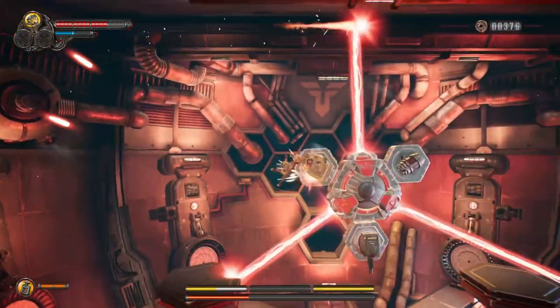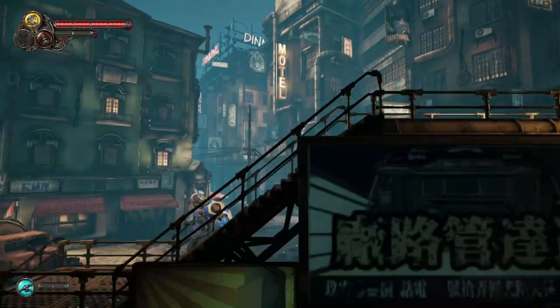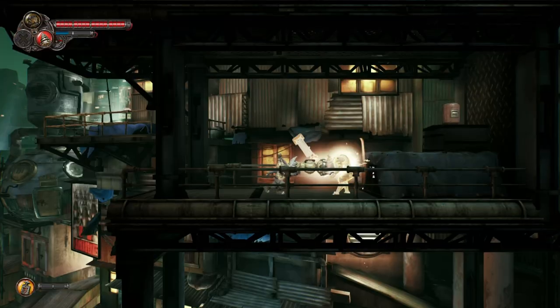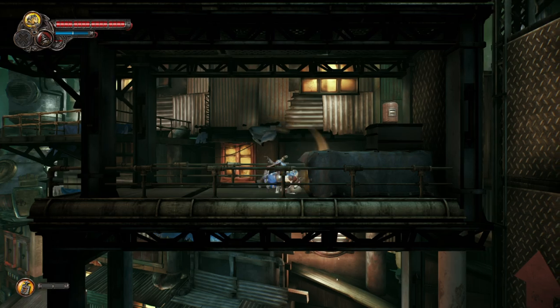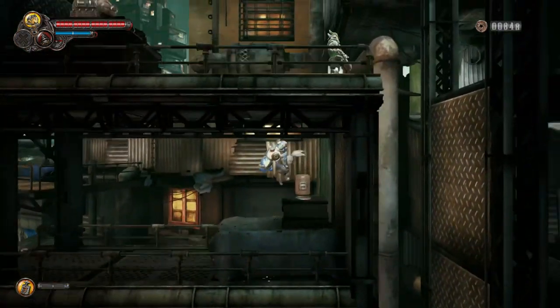One thing I really appreciate is how easy it is to evade combat. That might sound a little unusual, but it mitigates some of the frustrations from retreading your steps, and traversal only gets easier as new moves are unlocked, such as the double jump. That standard dodge dash is also really useful for speeding things up. It's an incredibly impressive game for such a small team, and your movements are very responsive.